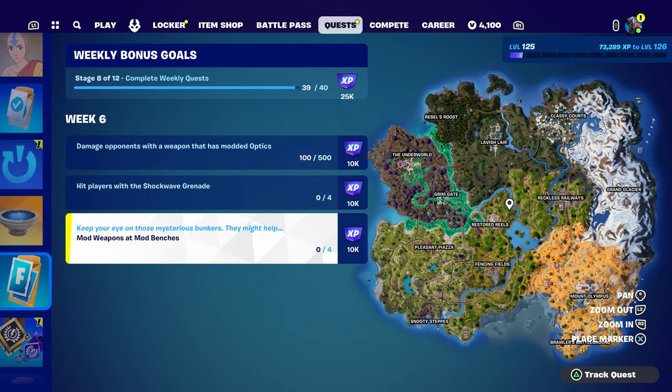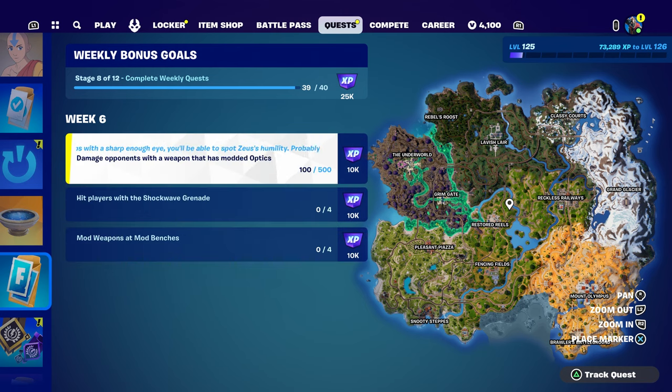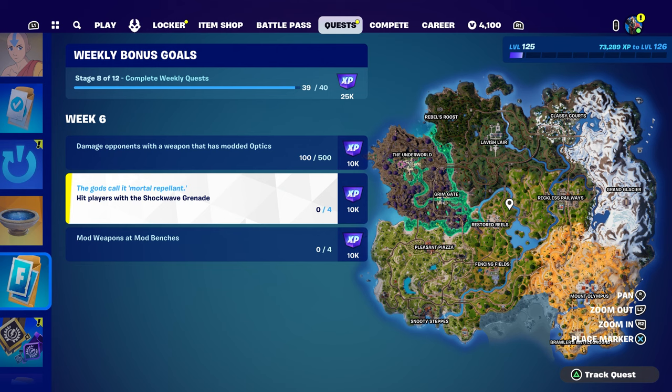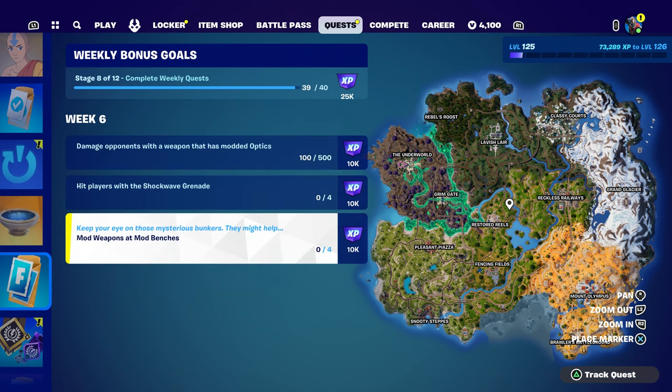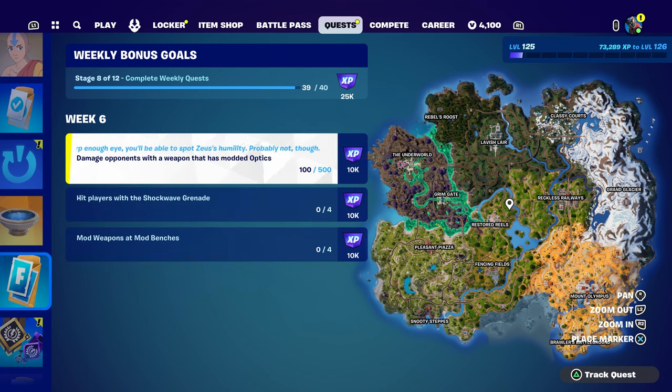In this video I'm going to show you the three quests for week number six. All of them are kind of related except one, but two of them are definitely related. This one is about weapon mod bunkers — those are the bunkers you guys have to go into. Also, damage an opponent with a weapon that has modded optics. Basically, if you have a weapon with optics on it, that's the thing — don't get confused.